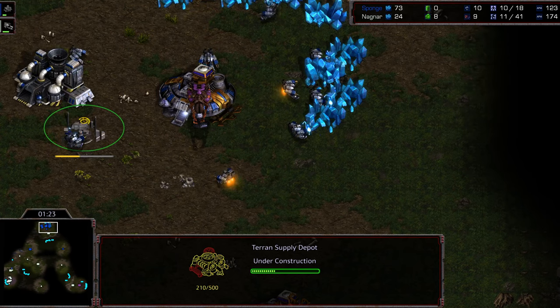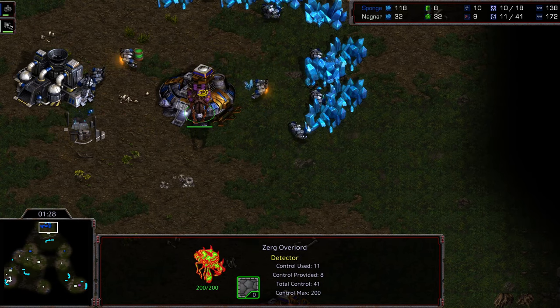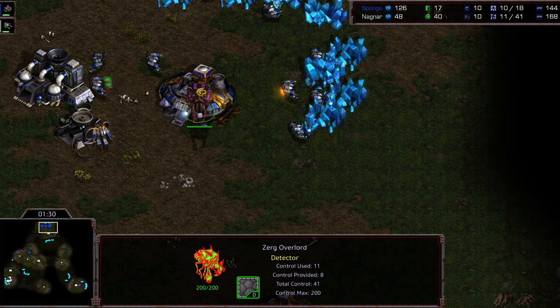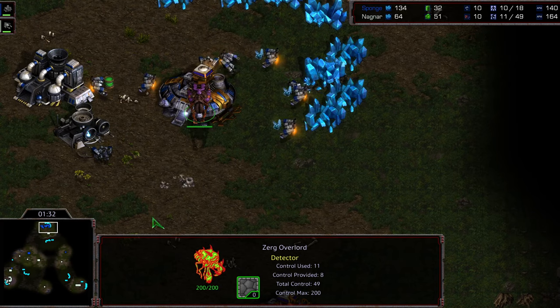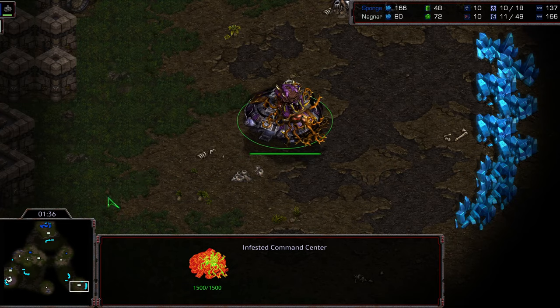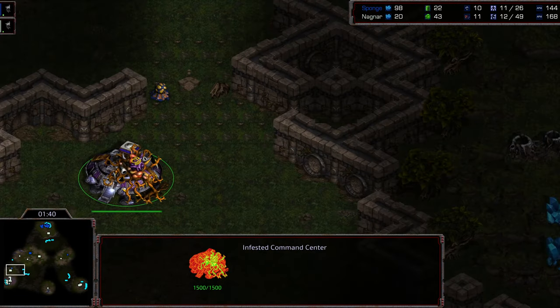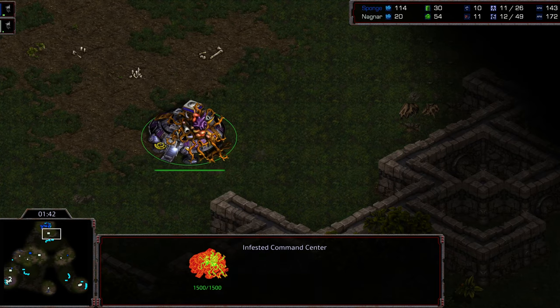What would be entertaining — we'll see if this happens in Season 2 — is if the Overlord supply is actually added to the supply of whatever race is being played. We'll see what happens. I'm not even sure if that's possible within map making.